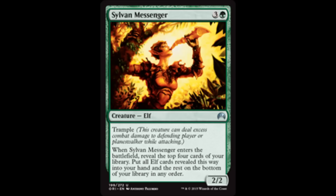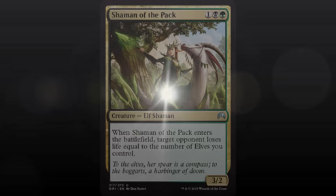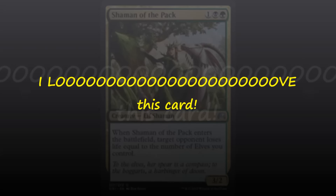The one card I've been pleasurably delaying talking about is Shaman of the Pack. I love this card — I absolutely love it. It's an uncommon, green and black and 1, a 3/2 Elf Shaman. When Shaman of the Pack enters the battlefield, target opponent loses life equal to the number of Elves you control. This is a really good finisher for the Elves deck.